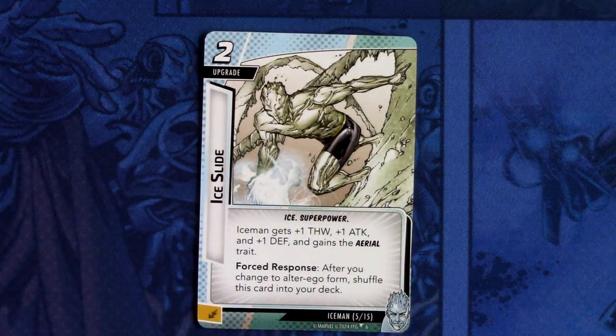Next up we have Ice Slide. It is a two-cost upgrade, Ice and super power traits. Iceman gets plus one sword, plus one attack, and plus one defense, and gains the aerial trait. Forced response: after you change to alter ego form, shuffle this card into your deck. And it can be committed as an energy resource.